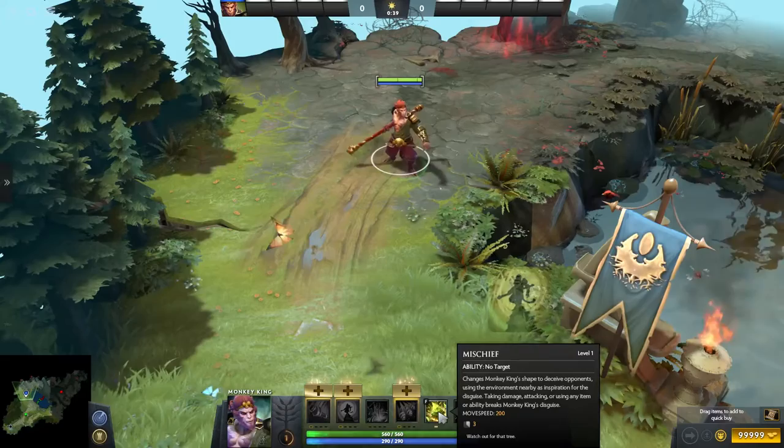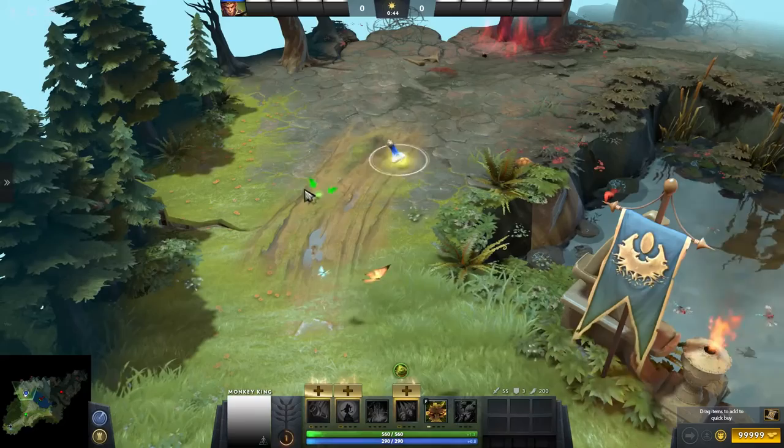Let's talk about his abilities. One thing that is remarkable is that he has a lot of utility spells with his second ability, Tree Dance, and his innate ability, Mischief. These abilities alone are quite complex, so let's take a close look.